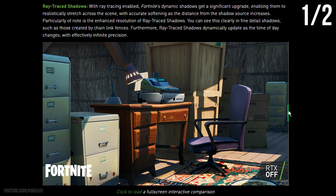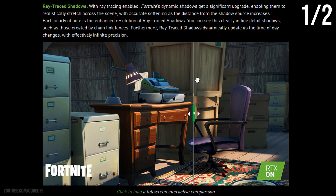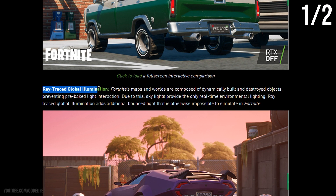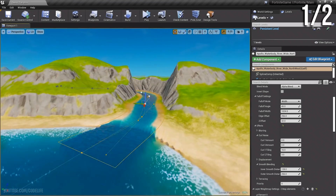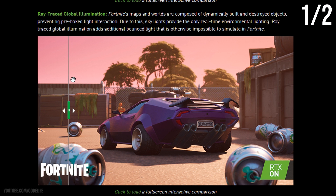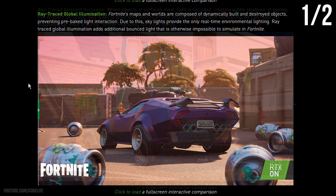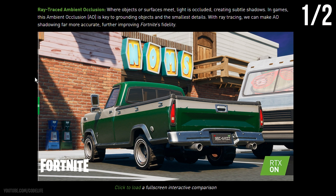Ray traced shadows will make real-world details in Fortnite — like objects, character skins, weapons, and vehicles — all stand out much more, as they'll be perfectly reflected. There's also ray traced ambient occlusion and global illumination, which will make Fortnite look absolutely incredible. Fortnite is made on Unreal Engine, by the way. Looking at the before and after on Nvidia's website, the normal game looks super dull, but with RTX mode on it looks incredible — the visual difference is literally night and day.